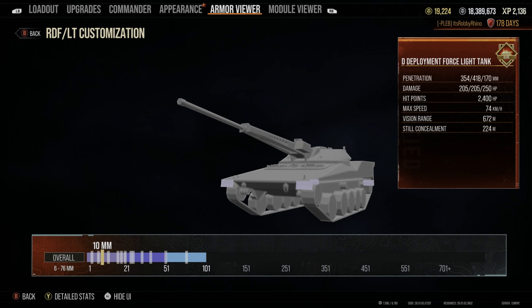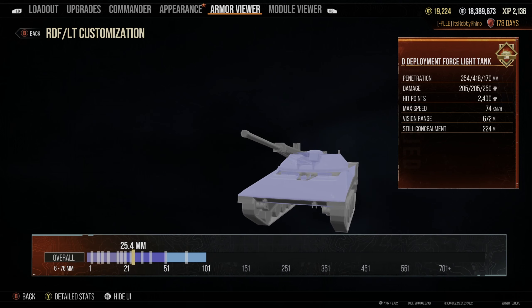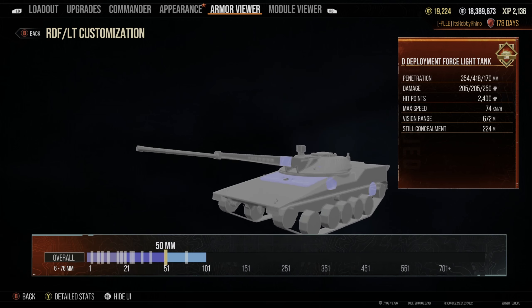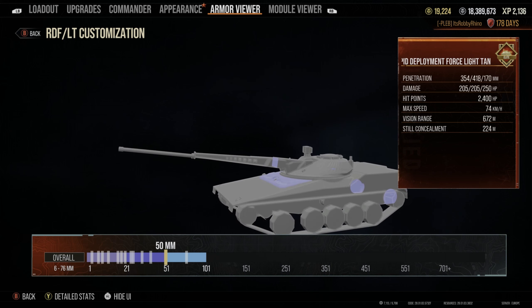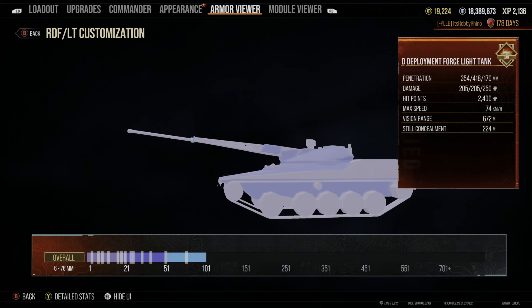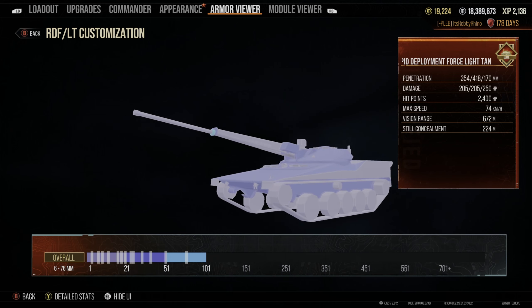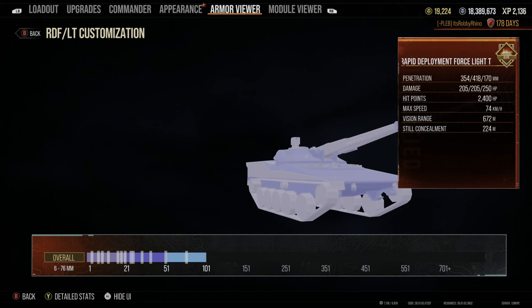Quickly talking through the armor - there isn't any, basically. It ranges from 25mm on the hull and turret, with a 50mm spaced plate on the gun area just below the turret. As you can see it's all blue and purple, which is never good news. However, it's extremely well angled and I've bounced a lot of shells - quite often people are auto-aiming and hit an auto-ricochet angle. Don't rely on it, but you might get lucky with occasional bounces.